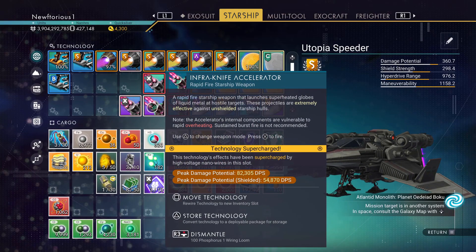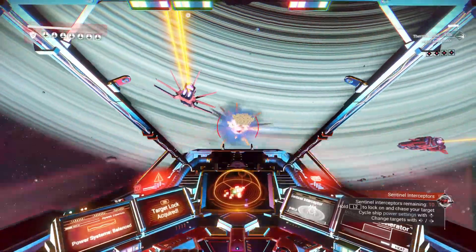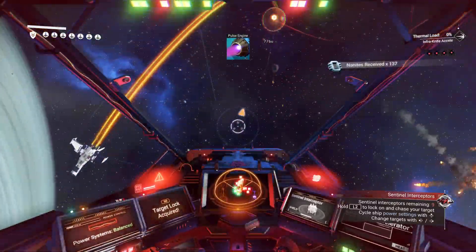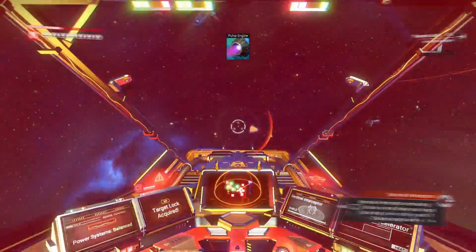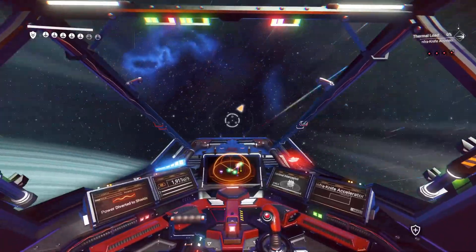I found when testing it against enemy ships there is a very noticeable difference when you go from balanced to all power to weapons. When you have all the power to your weapons you're shredding through enemies much quicker.